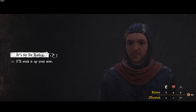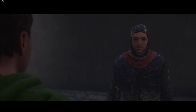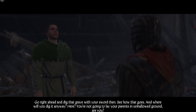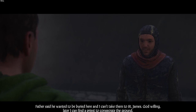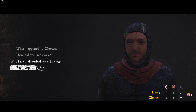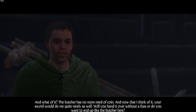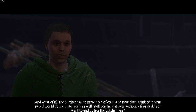My father forged it for Sir Radzig. It's my duty to deliver it to him — it's not for sale. Go right ahead and dig that grave with your sword, see how that goes. And where will you dig it anyway? You're not going to lay your parents in unhallowed ground, are you? Father said he wanted to be buried here and I can't take them to St. James'. God willing, later I can find a priest to consecrate the ground. Have I disturbed you looting? I've interrupted you robbing the dead. Is that why you're so ill-tempered? The butcher has no more need of coin. Your sword would do me quite nicely as well. I can't really take the higher ground. The only way you'll touch this sword is when I shove it in your guts.